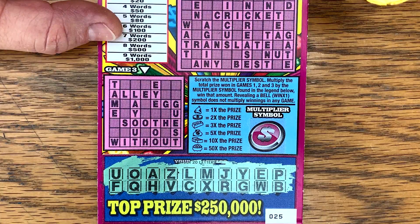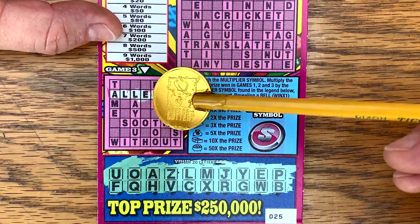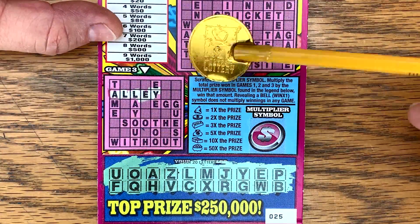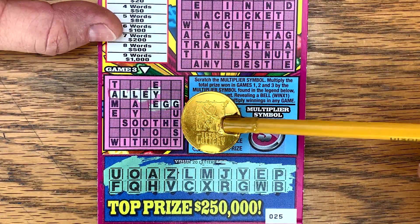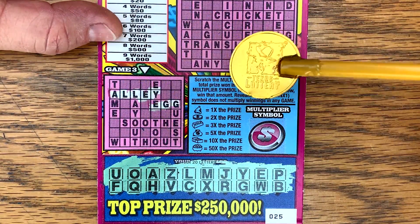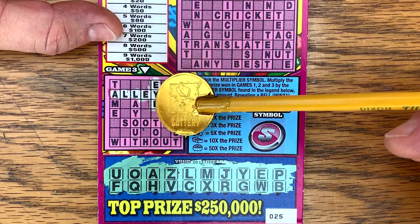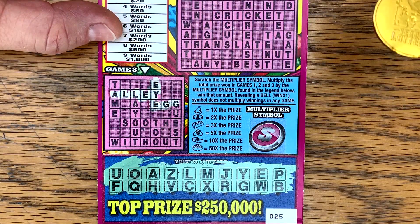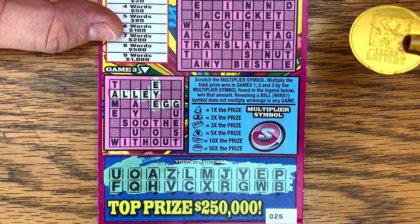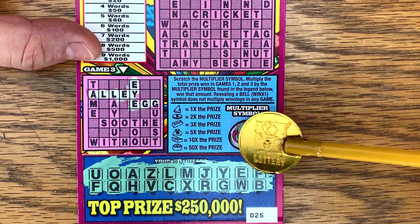On this last game: A, L, L, E, Y — we have alley! Egg — hey, we have a win! Soothe — no T. Layout — no T. We do have three words. Anything else? No T. So that is three words for 20 bucks. Let's see if we have a multiplier — nope. 20 bucks though, not bad. We'll double up on the cash word. Glad I picked that one up!